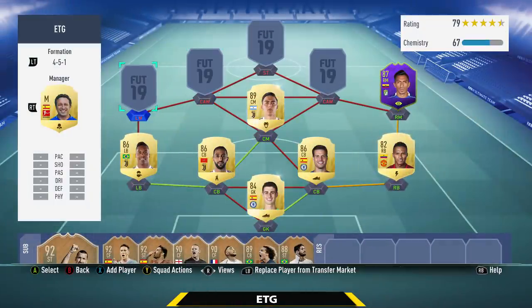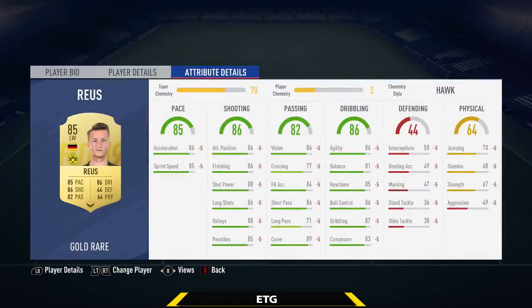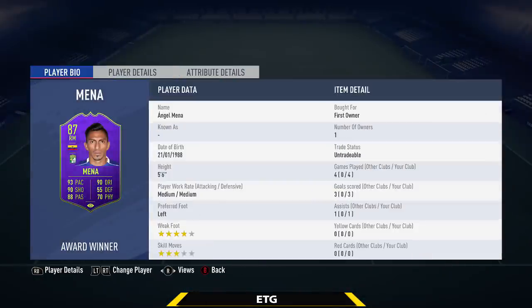At left mid we're moving to the Bundesliga and going with Royce — a really clean goal winger, 86 finishing, 83 composure. On the attack he's incredible, has an amazing finesse shot and gets me a lot of goals. At right mid is the new SBC Mena. This SBC came out last night but the servers were down all day. I can't believe that EA is like a multi-billion dollar company and they have such bad servers — they really need to fix that.